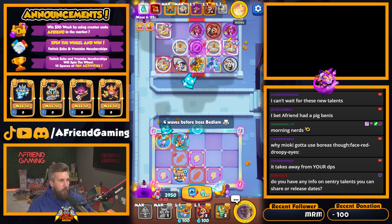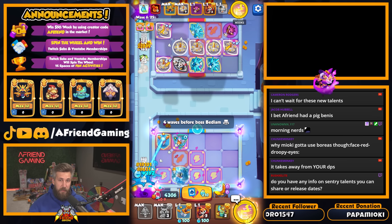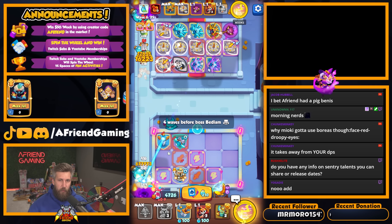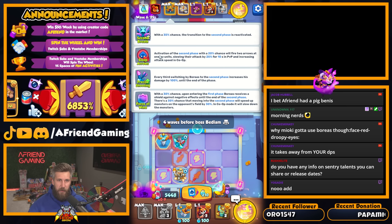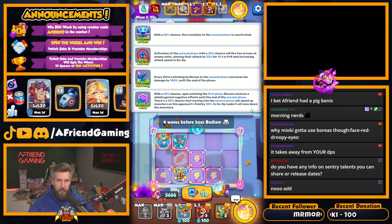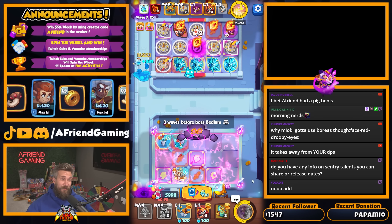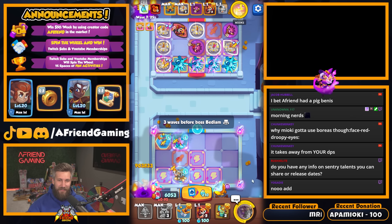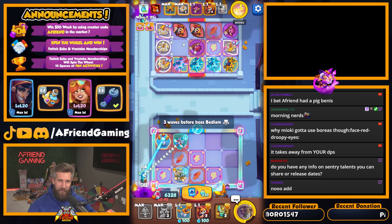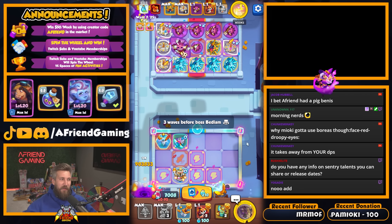Why does Miyoki gotta use Boreas though? It takes away from your DPS, takes away from my DPS. Yes, but we could potentially get even more attack speed out of Boreas. That's why he's using it — because the sleep arrows actually give 25 attack speed if they hit in co-op. So that can be huge for attack speed. They get sent quite often too, so definitely worth using.